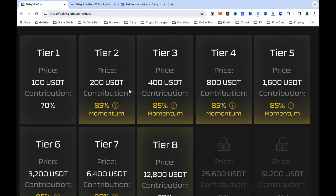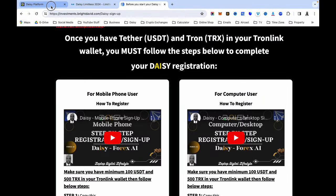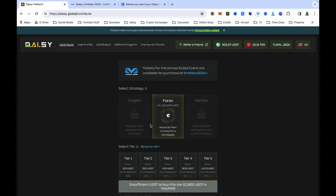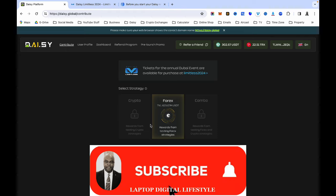Whatever tier you are on right now, try to move up to the next tier. If you are in tier one, try to reach tier five so that in 2024 you will see good results and more profit. Thank you very much — the link to join is below. Follow the instructions and you're in. I have over 260 people in my team. Please subscribe to my channel, and God bless.